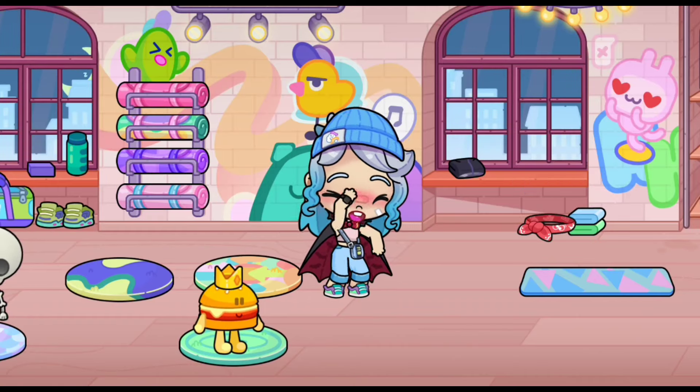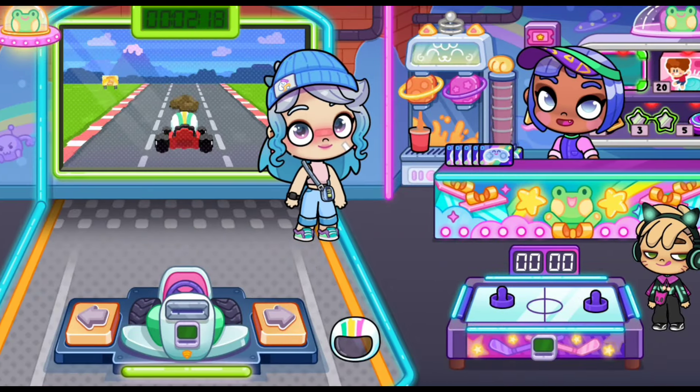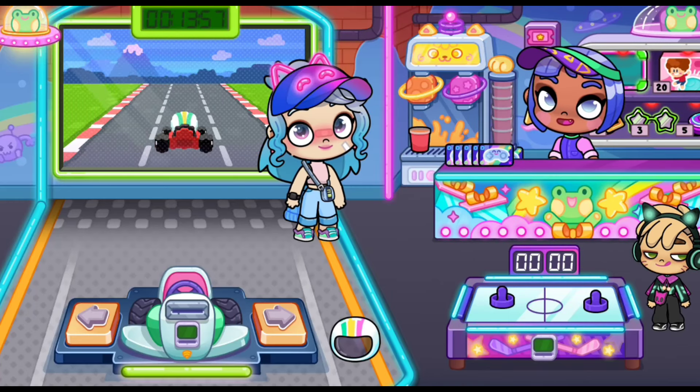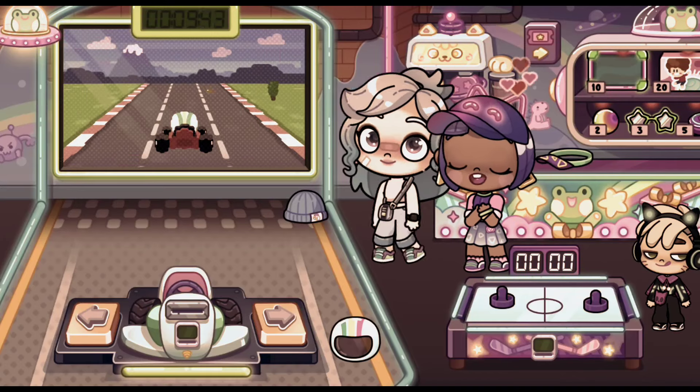Now let's move to our third hack. Click on the juice in my order: three orange, one pink, one orange, two pink. Then you will get a cool cap. I love it so much, it's so cute. Thank you for giving it to me.